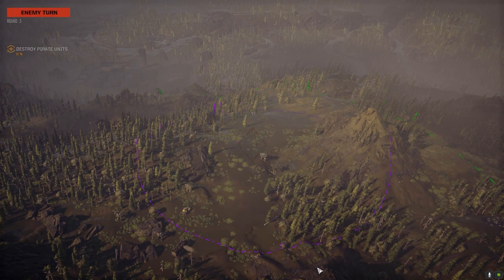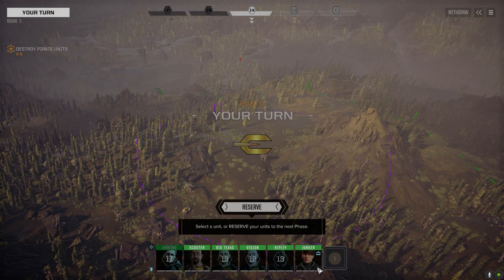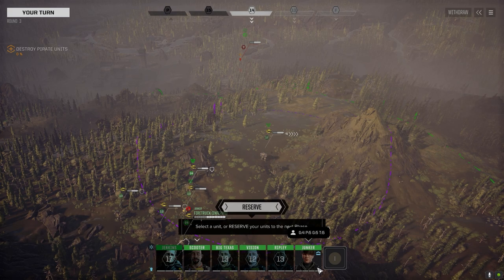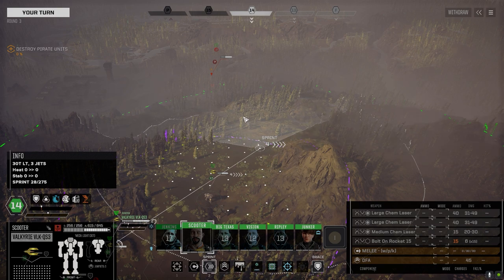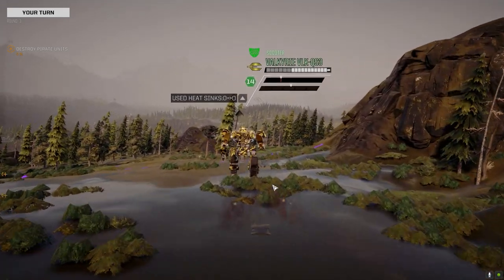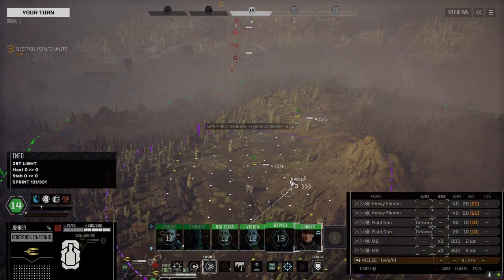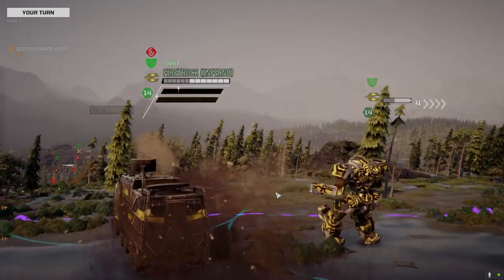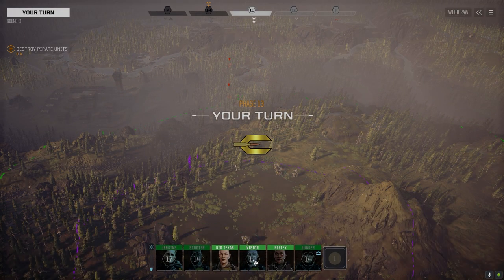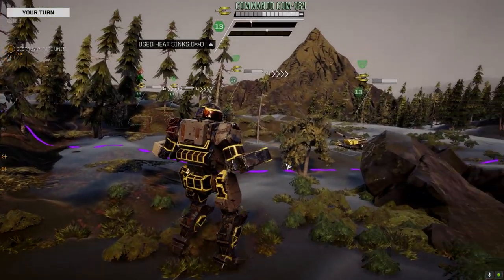Robert Hill pointed out that the AA stance is used against aircraft strikes and will most likely come into play at higher level difficulties. If they're dropping an airstrike on you, and you've got an aircraft strike targeting you, you can go into AA stance mode and it gives you a chance to either reduce the damage or potentially shoot down the aircraft coming in on you. But it does eat up your turn — you're basically defending against the airstrike only, which I think is a pretty cool mechanic.